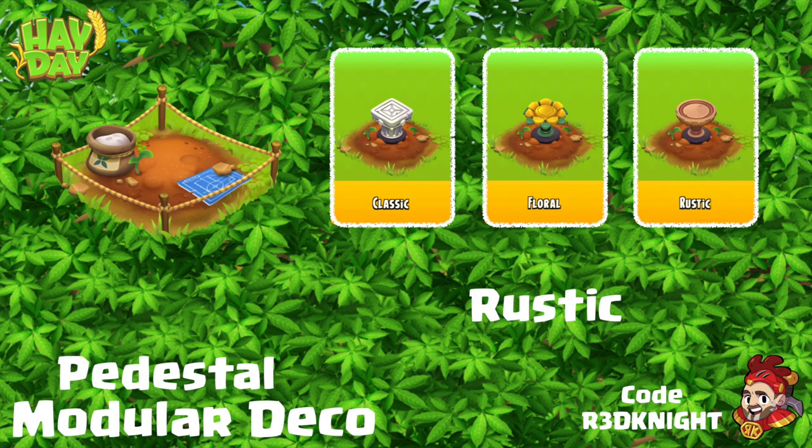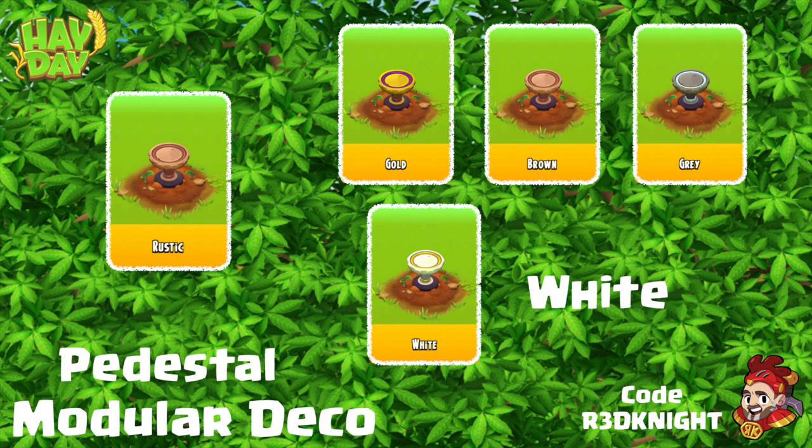So let's start. There's my decoration — it gives me a classic, a floral, and a rustic design. I like the rustic one of the three choices, so I went with that first, which then took me to another menu. You get gold, there's brown, there's grey, and there's white. My preference in this case was the white one.